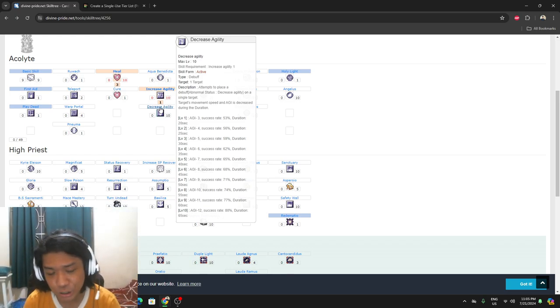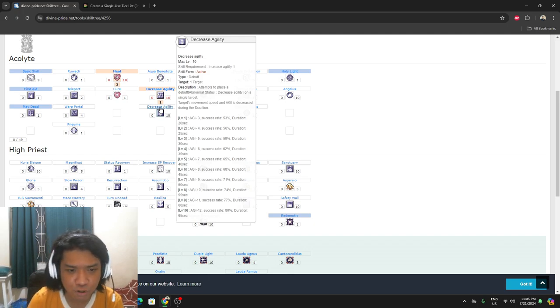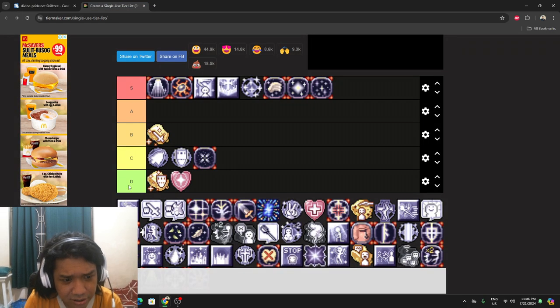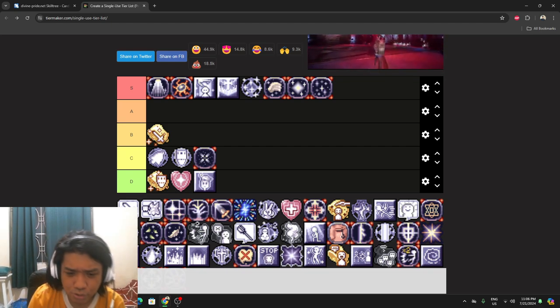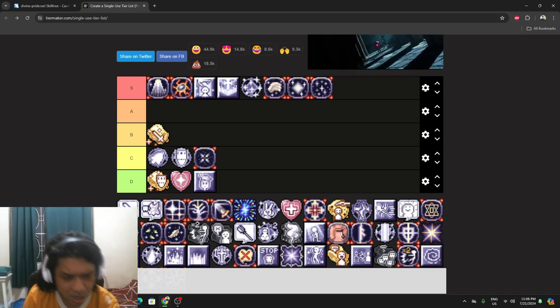Decrease Agility is more of a PvP skill. I've almost never used it outside of War of Emperium or Guild vs Guild. It's the complete opposite of Increase Agility — it has a success rate, and I imagine Dex affects the success chance, though the description may have changed. Not really meta.